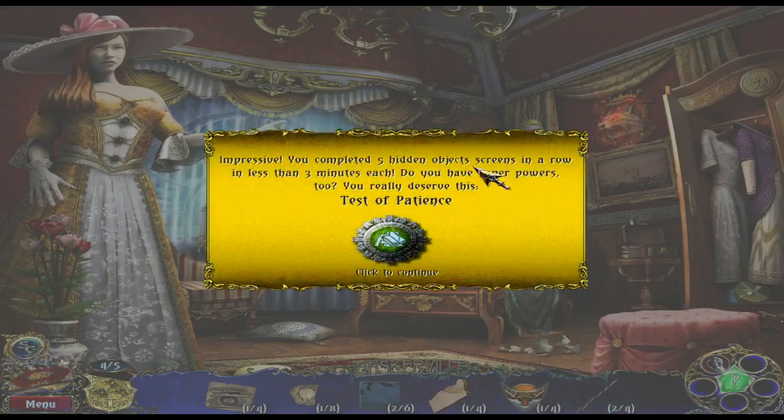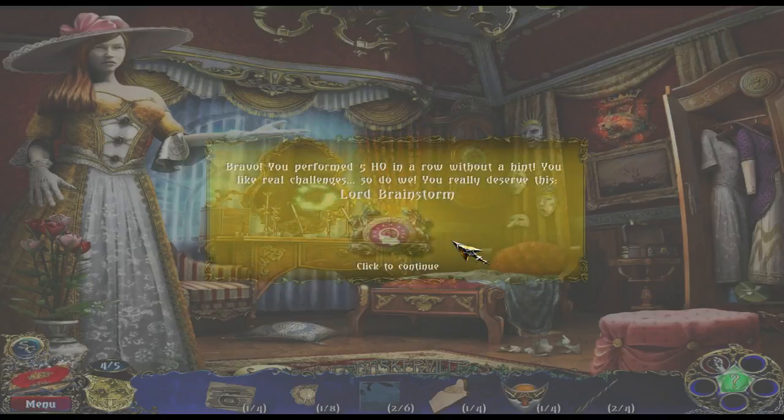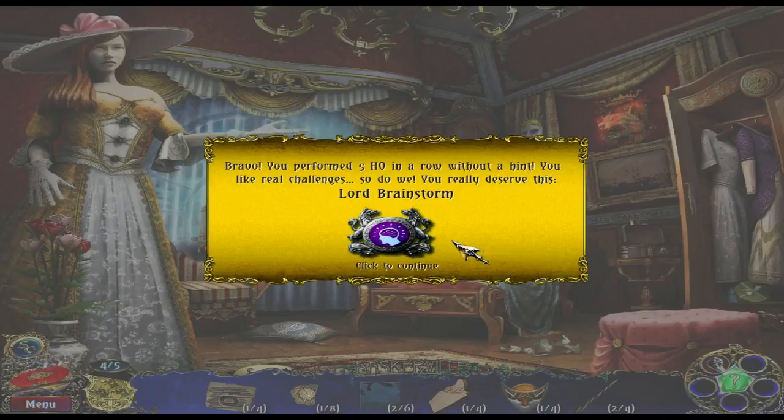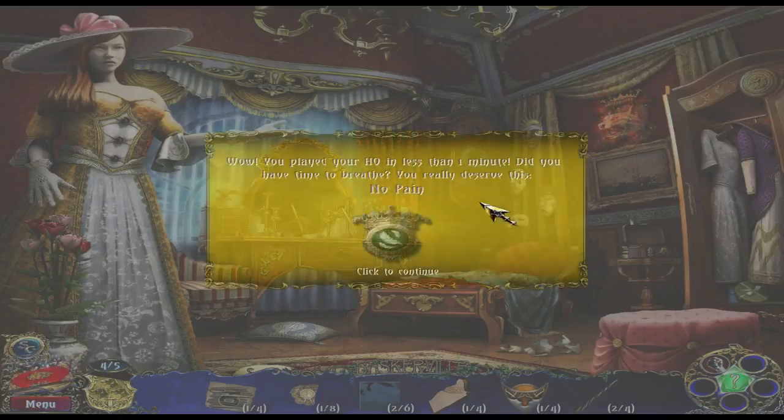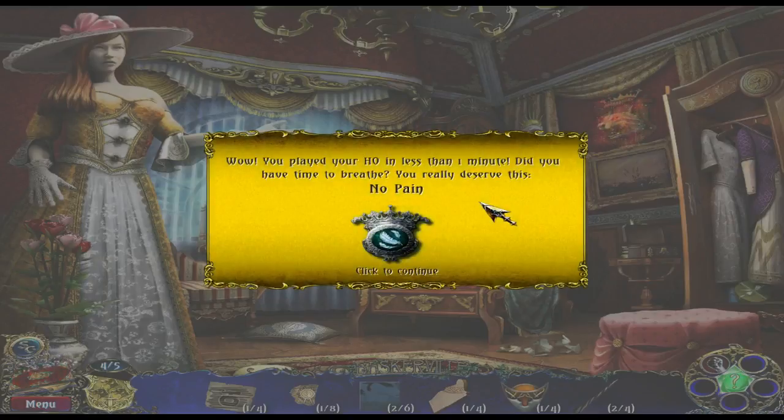Impressive — you completed five hidden object screens in a row in less than three minutes each. Do you have superpowers too? You really deserve this — Test of Patience. And another one of course. Bravo! You performed five hidden objects in a row without a hint. You like real challenges, so do we. Lord Brainstorm! And another one. Incredible — you played your hidden object without missing any clicks. Perfection is suiting you for sure. You deserve this — Sharpshooter! Oh god, another one. You just keep getting more and more achievements. Time of No Breath. No pain.